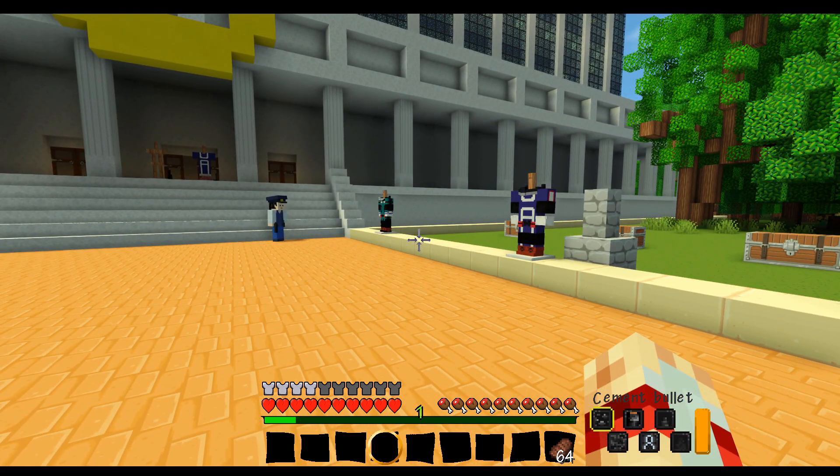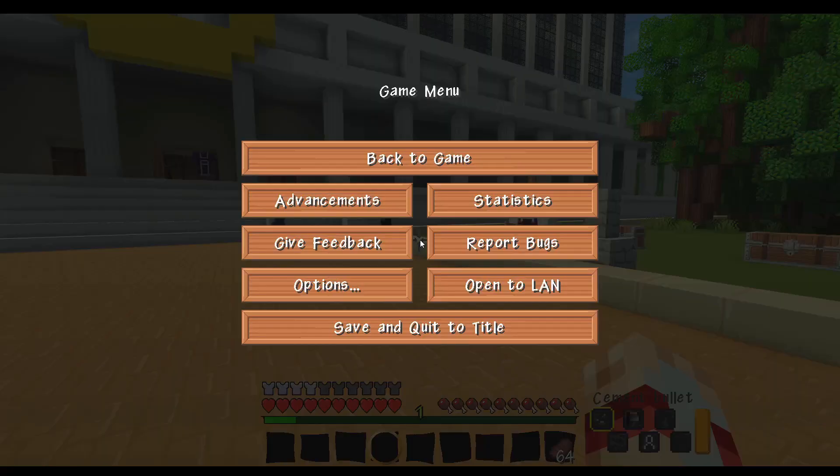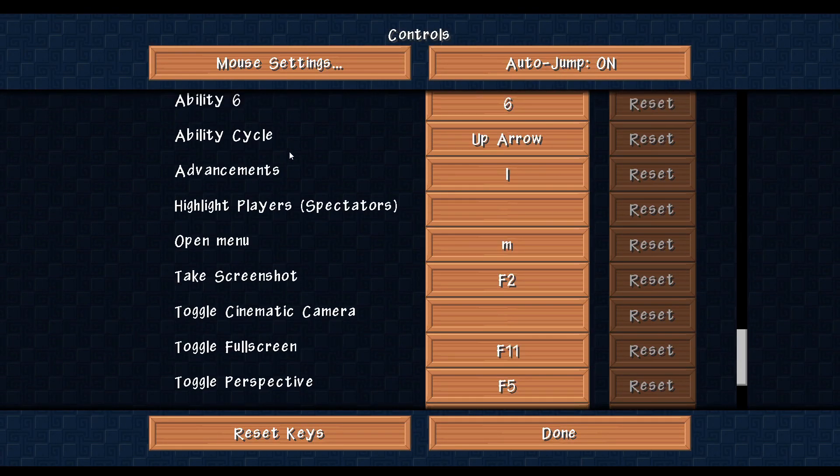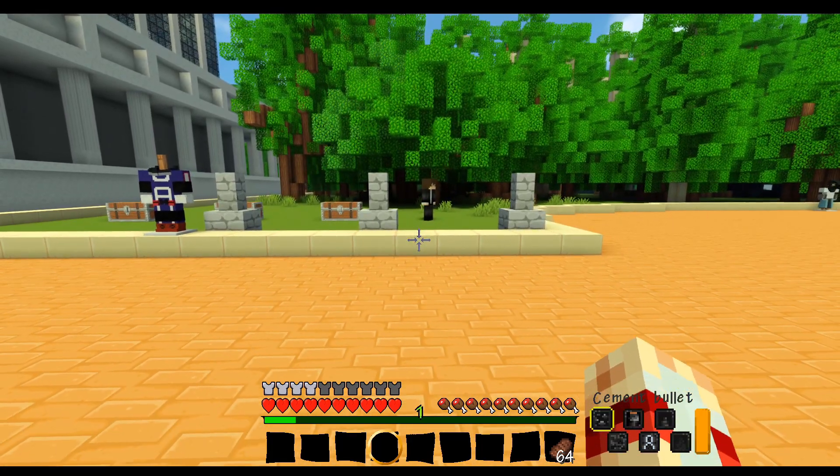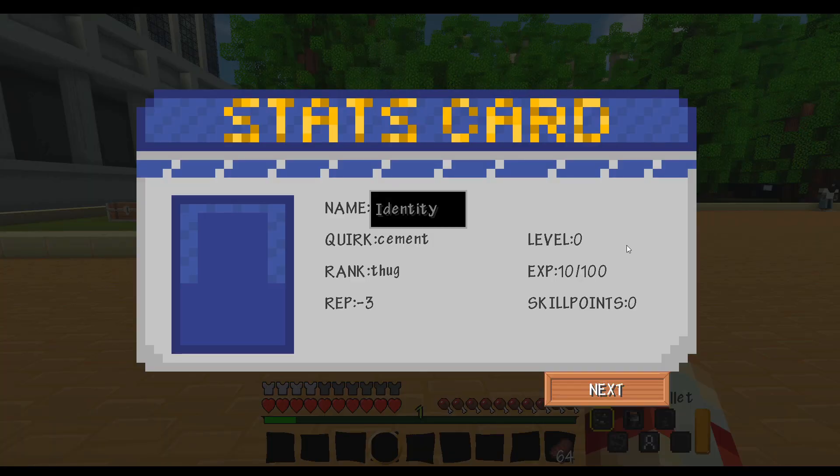If you want to use more abilities but don't know how, it's actually the up arrow to cycle through your quirk abilities at the bottom right. But if you press M to see your stat card, your level is zero and you have no experience and zero skill points. Level zero starts with one quirk ability; once you reach level 5 you get another, level 10 another, level 20, 30, and level 50 is the final quirk ability you can get.